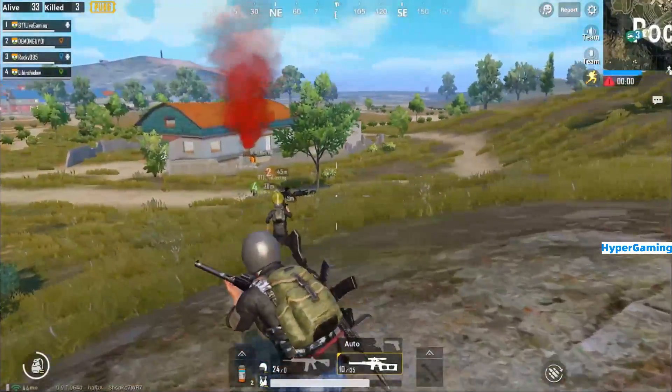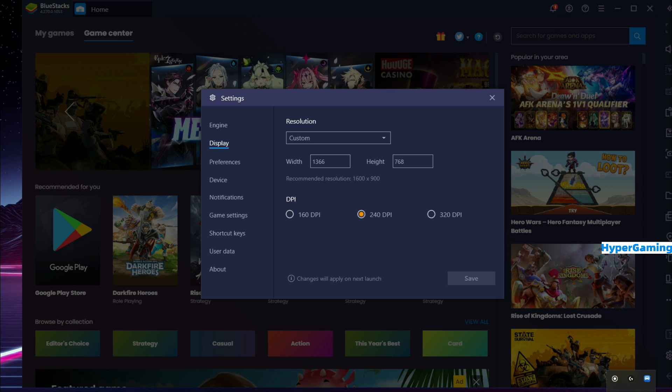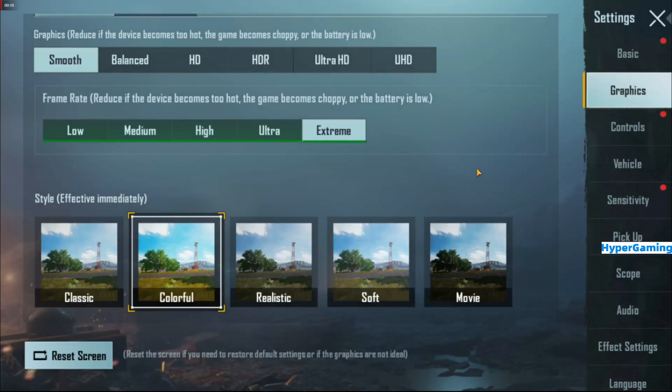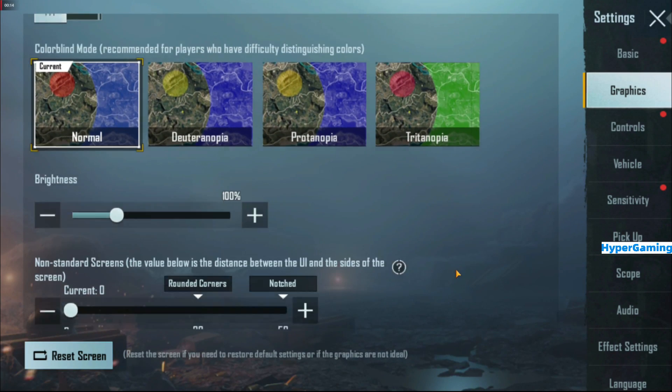All of the emulators are up to date. They are running on 1366x768 pixels with 4GB RAM and 4 cores, and the graphic rendering was Open GL.